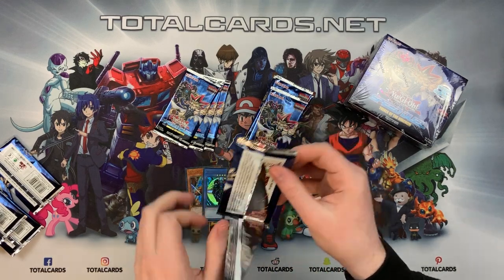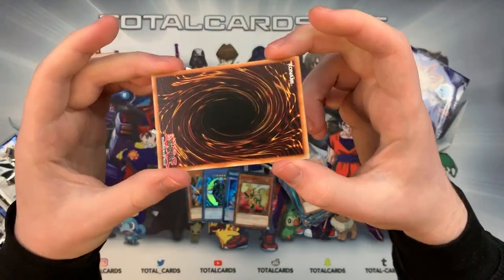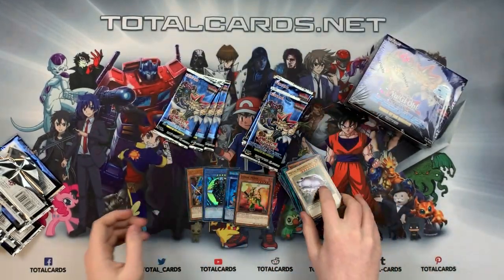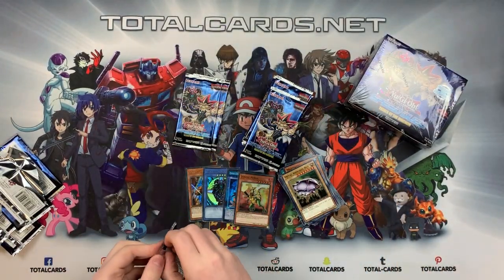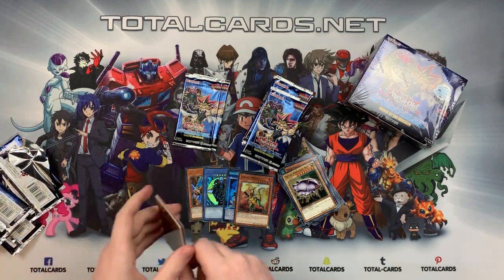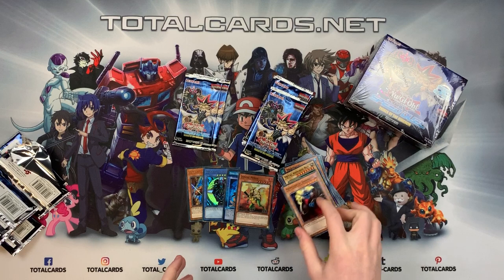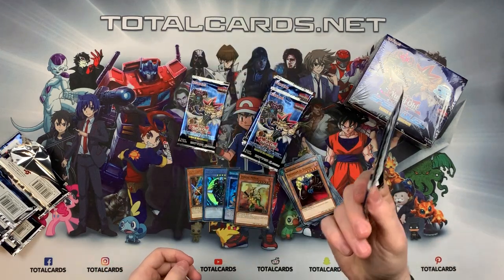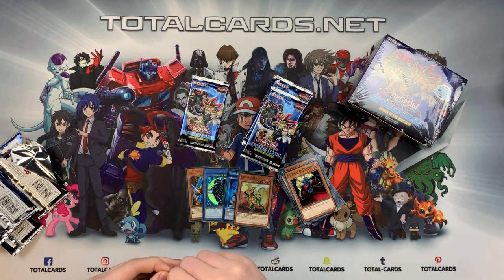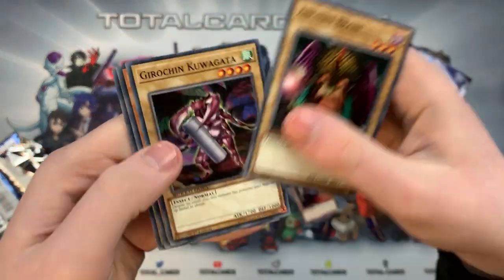I'm surprised the backs of these cards are different too. Some packs just have no rares, all commons — but they're really cheap packs. The standard Yu-Gi-Oh booster pack is like £2.40, where these are like 95 pence, which is insane. These are still on the website — we've still got some Trials of the Kingdom left. A booster box comes out at like £32-33, whereas a regular Yu-Gi-Oh booster box is £52 — quite a big difference.